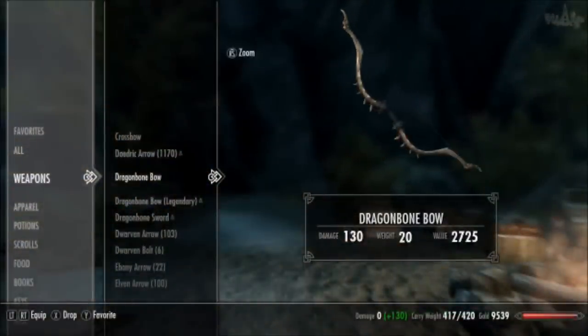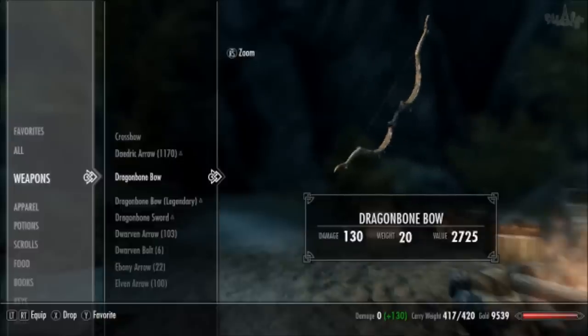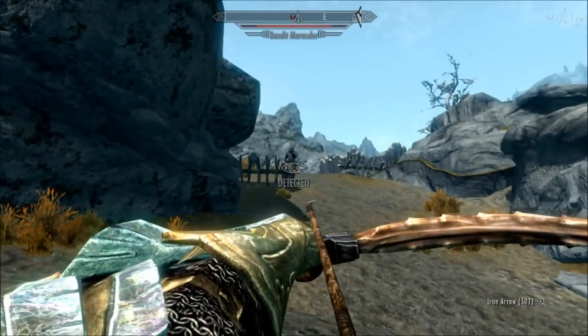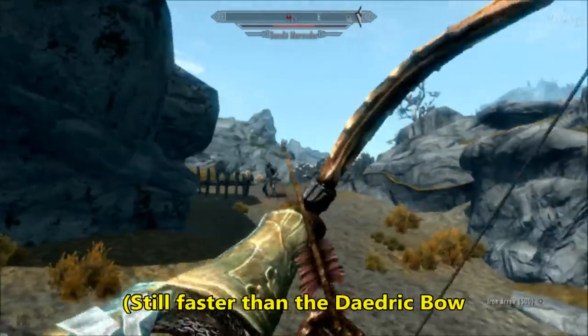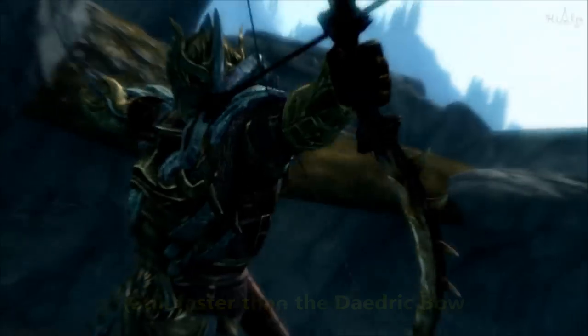Let's talk about the bow first. The bow with the highest base damage in the game is the Dragonbone Bow, however this can only be obtained either in the Soul Cairn or at level 100 smithing. The bow has a base damage of 20 and a weight of 20. Due to its weight, it has a slightly longer draw speed, taking about 0.75 seconds to draw fully, though this is hardly noticeable.